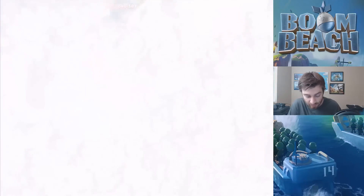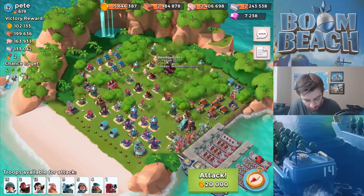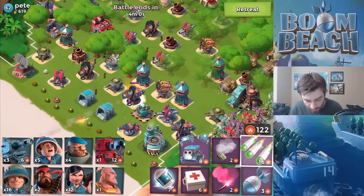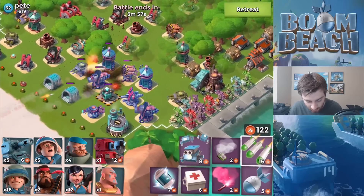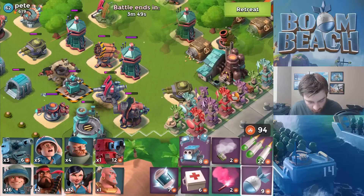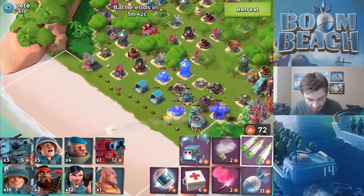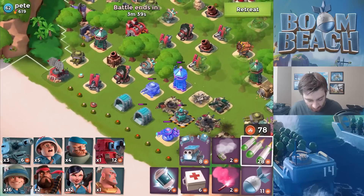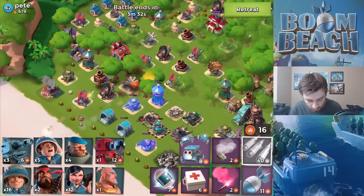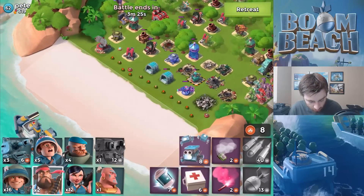We've got Pete up here — he's got some good resources. He's not boosted but he has a little bit of ice statues and he does have the damage amplifier. What we need to do is negate his damage amplifier by taking out the buildings that are inside the damage amplifier zone. Taking those out now — that damage amplifier is negated except for that flamethrower, but we don't need to worry about that. We're going to barrage away these shock launchers too.